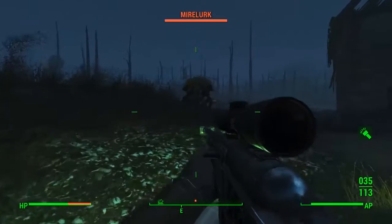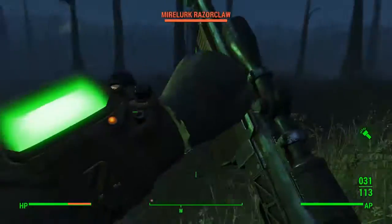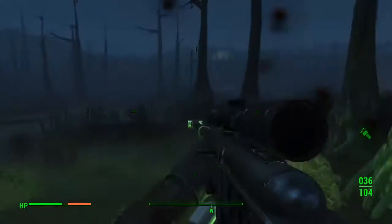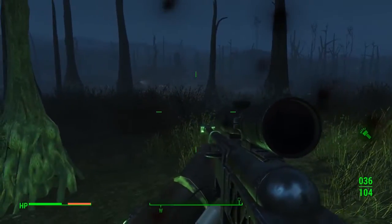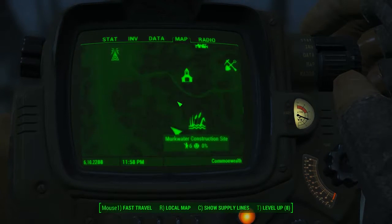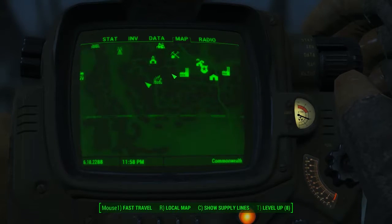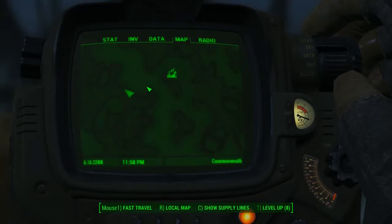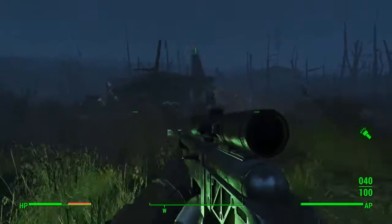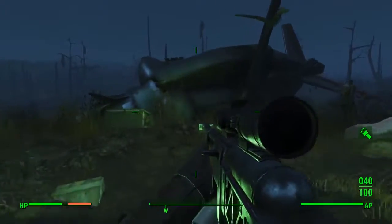Hello everybody, welcome back to another power armor location guide here on Fallout 4. Today I'm going to be showing you guys the location of another power armor that I've just stumbled across out in the Commonwealth. It's here just to the west of the Murk Water Construction Site, which is of course one of your own settlements — pretty handy. If you can fast travel there you should be able to pick it up very quickly, and you're going to see this crashed wreckage of a vertibird.